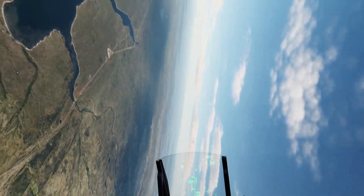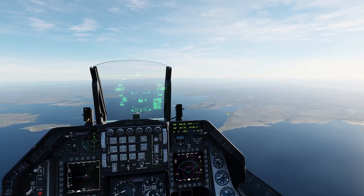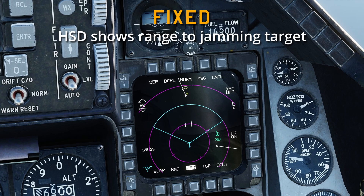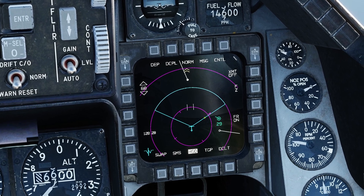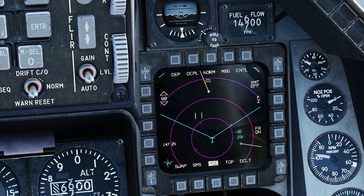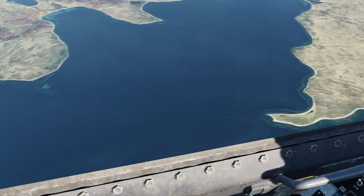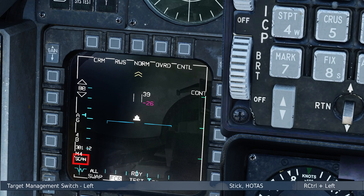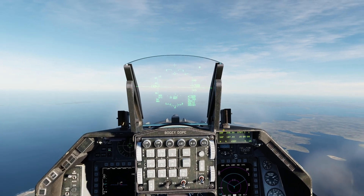Eagle Dynamics has made good on their promise to make electronic warfare more of a thing in DCS. They've removed the ability to see jamming targets on the HSD, even if you have a datalink in the air. This makes it harder to locate jammed targets — you know they're out there but not where. Great change. Also, IFF scan azimuth and range indication has been removed — TMS left short scan returns nothing now. That's it for the F-16 updates.